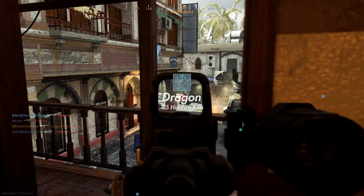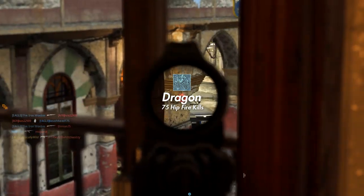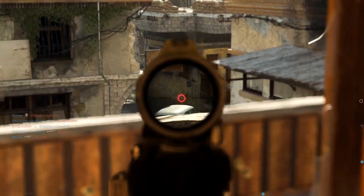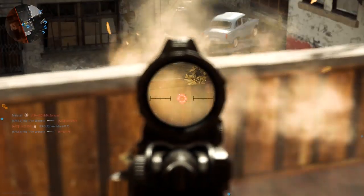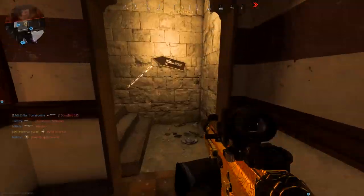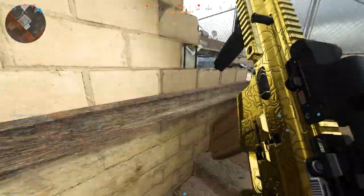Dragon is going to be getting 75 hipfire kills. The hipfire accuracy isn't the best with the SCAR, but that merc foregrip that increases hipfire accuracy really helps with this challenge. The best map to do this on is Shipment — just run around and hipfire everyone. You can also do this on Shoot House as well.